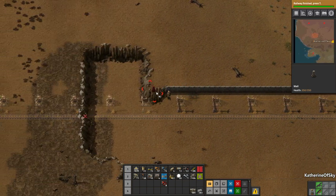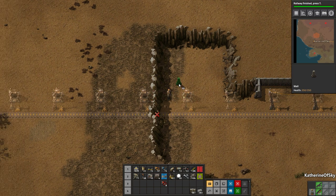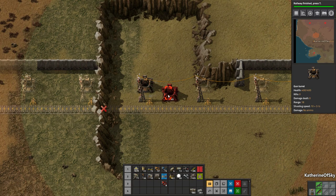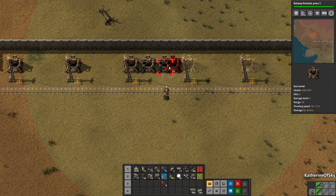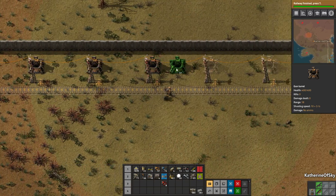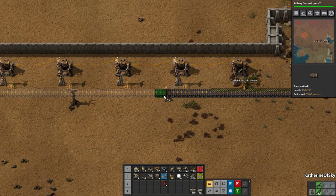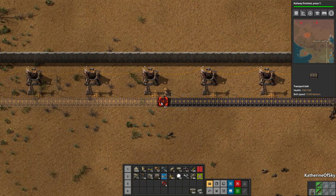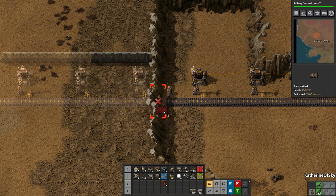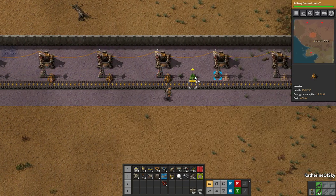We're getting there. They can't pass these cliffs but they will be able to on this side, so let's add walls there. On the way back I'm going to take the belt because the belt is faster in that direction. I'm tempted to wait for the yellow inserters to come back but I think it's much better to just put them down and make this wall safe right now.